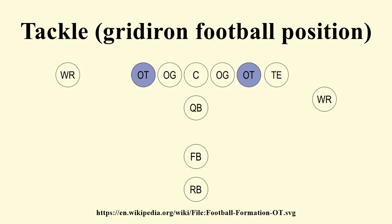The left tackle is usually the team's best pass blocker. Of the two tackles, the left tackles will often have better footwork and agility than the right tackle in order to counteract the pass rush of defensive ends. Most quarterbacks are right-handed and in order to throw, they stand with their left shoulders facing downfield, closer to the line of scrimmage.